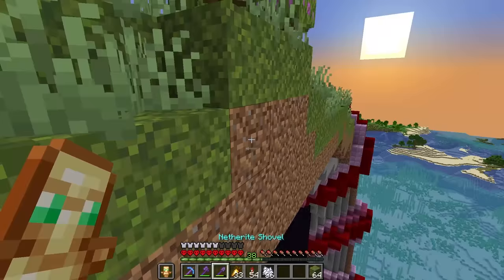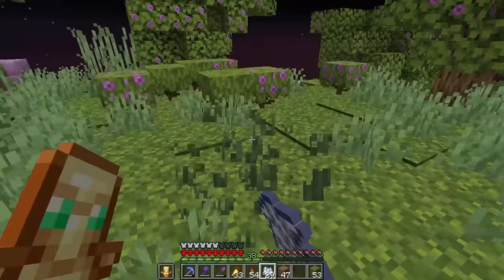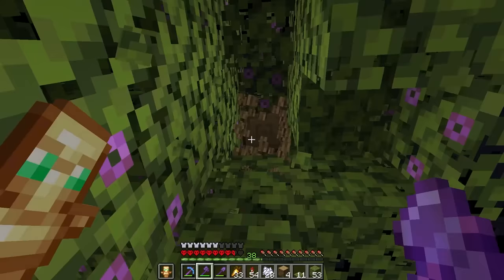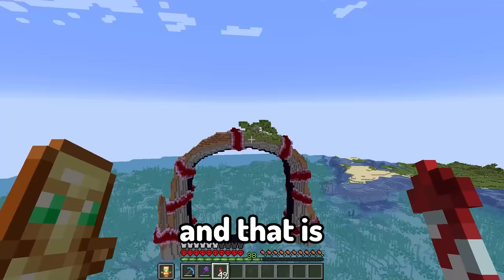Let's also replace a bit of this dirt on the side so it looks like it's transitioning. Let's now grow a few trees and clear out a little area right on the top of the surface. I need some wood so let's just chop some of this down.